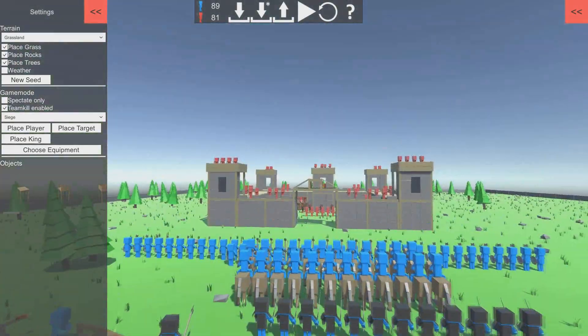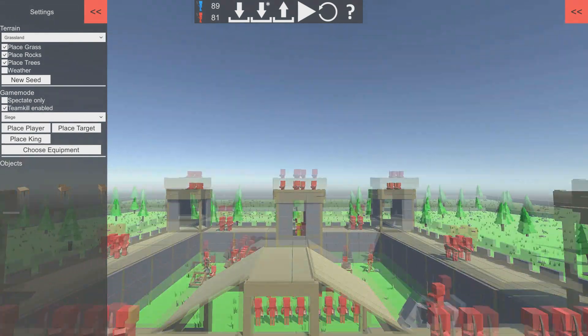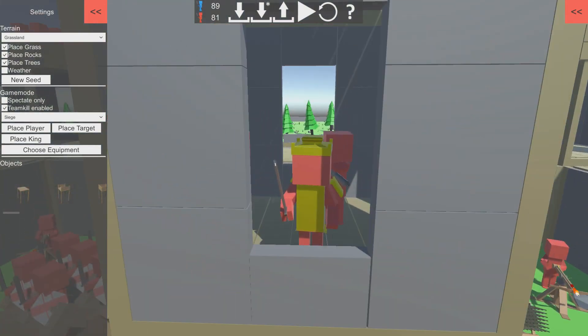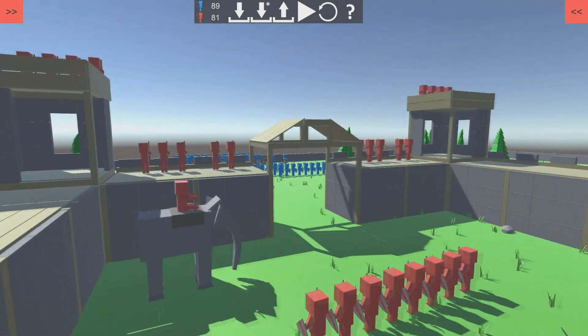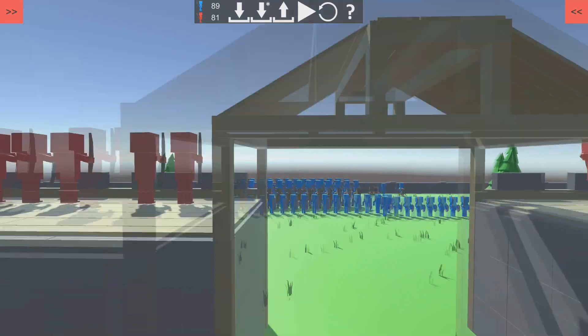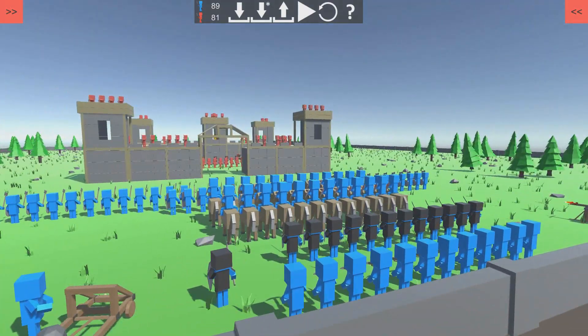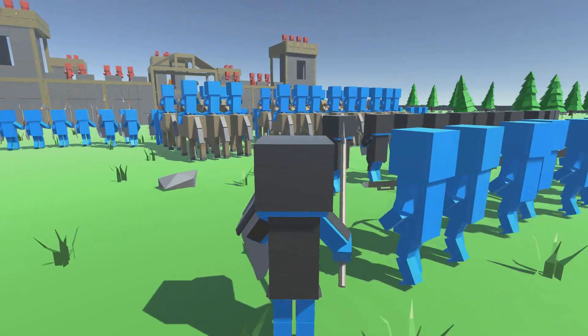Basically guys, our objective here is to get through the castle and take out that guy right there - their king. I'm hoping my computer can handle all this, I think this is about to be really laggy. But they even have an elephant, and we are gonna try and see if we cannot get through with our forces and see if we cannot kill the king. So here we go!